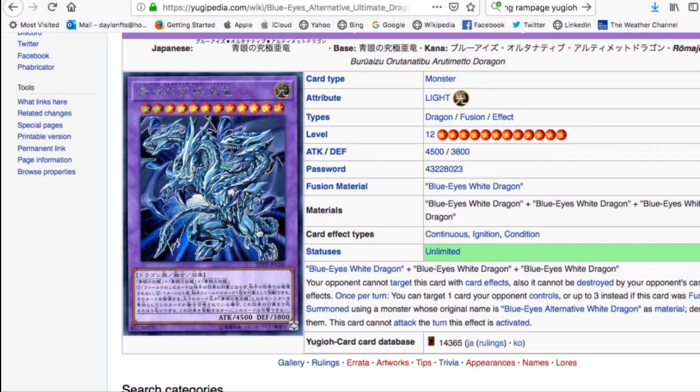Starting with Blue-Eyes Alternative Ultimate Dragon - what a beast, and if it comes out in Prismatic I'll be so happy. It's a Level 12 Fusion monster requiring three Blue-Eyes White Dragons. Your opponent cannot target this card with card effects and it cannot be destroyed by your opponent's card effects. Once per turn, you can target one card your opponent controls - or up to three if this card was Fusion Summoned using Blue-Eyes Alternative White Dragon as material - and destroy them. This card cannot attack the turn this effect is activated.